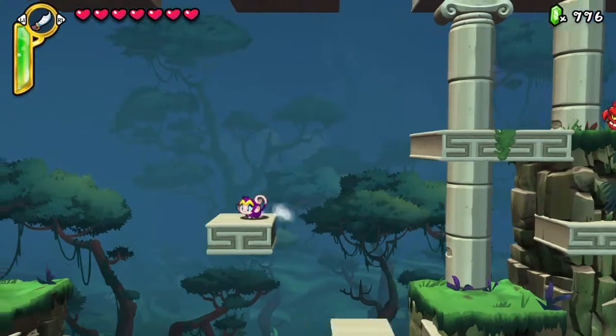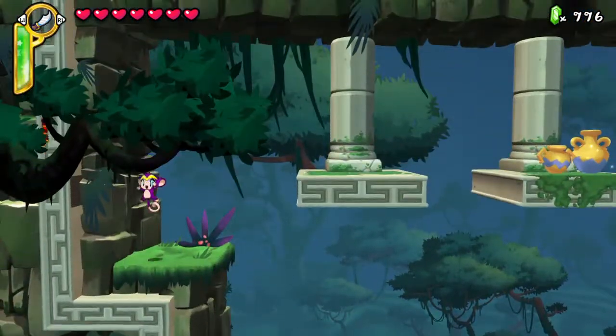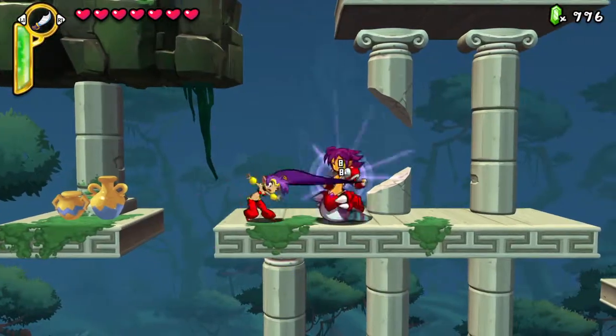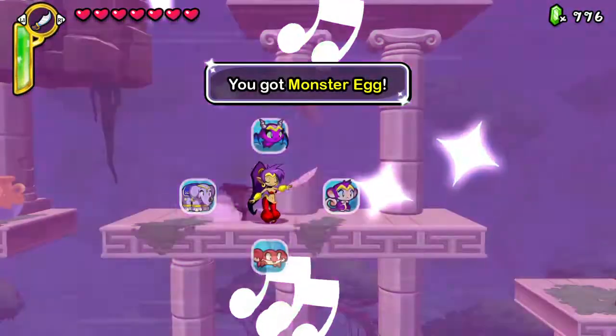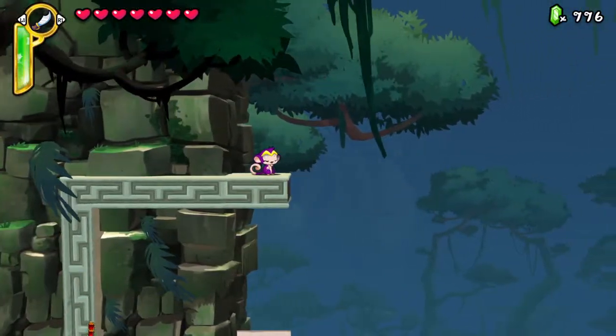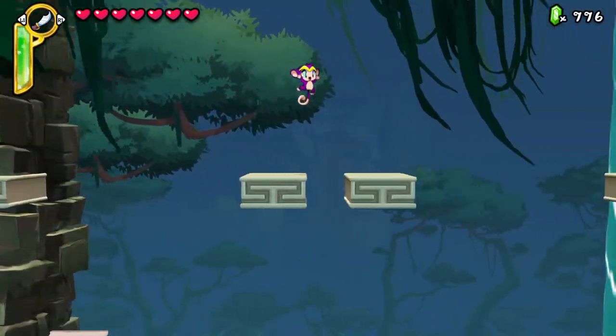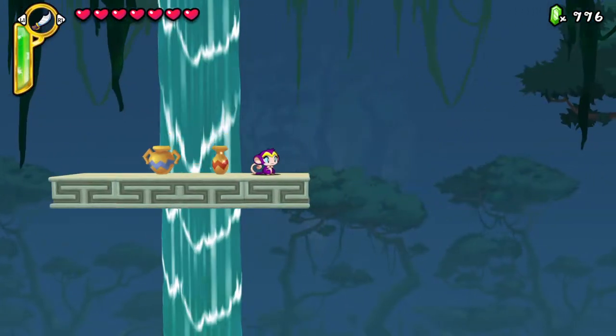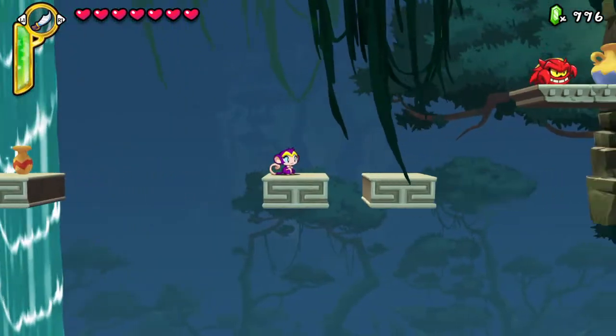Let's go around as the monkey. The monkey can jump a bit higher and it's a little faster than Shantae's basic form. There's something we need to go that way and up here — there's something else we can get. We'll have to be careful.